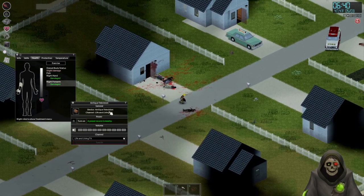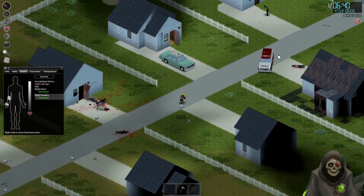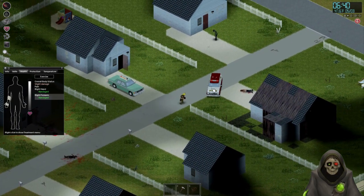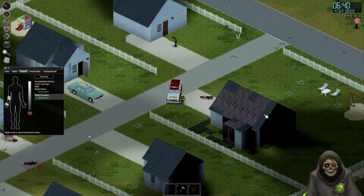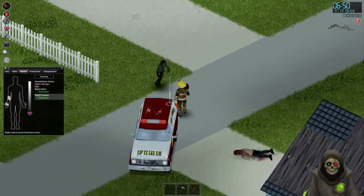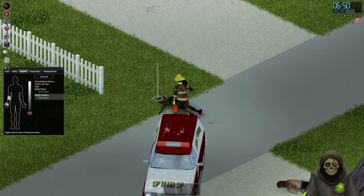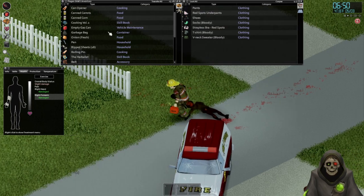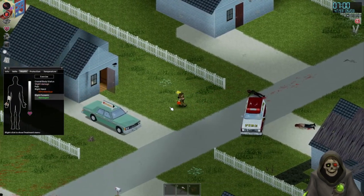Actually hold on - I do want to check one thing. I want to see if I can siphon gas from this thing. Siphon gasoline, fill all. I'm not sure if it has very much gasoline in it - it wasn't everything red like destroyed. Apparently I had some gas in it.